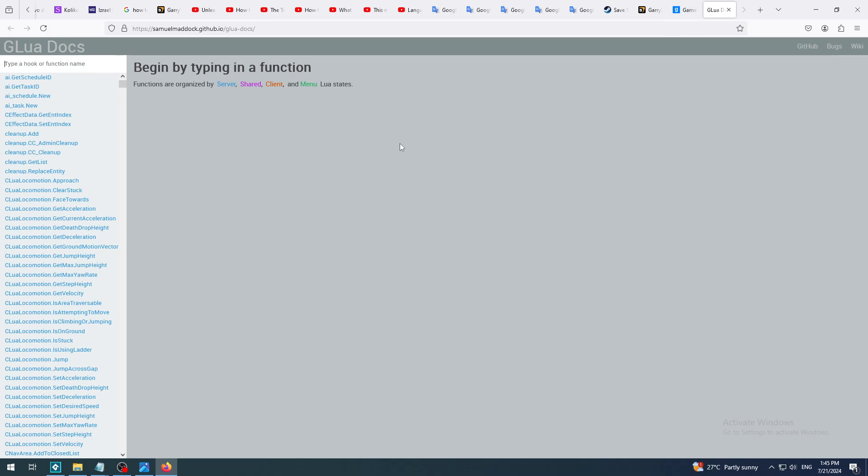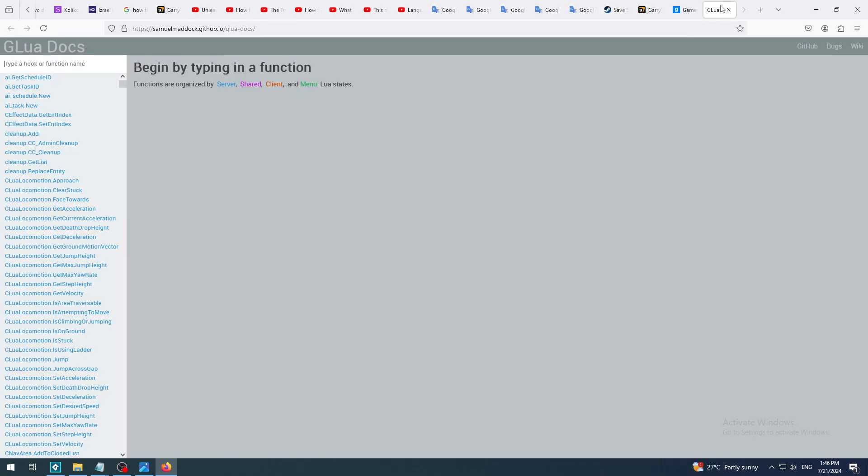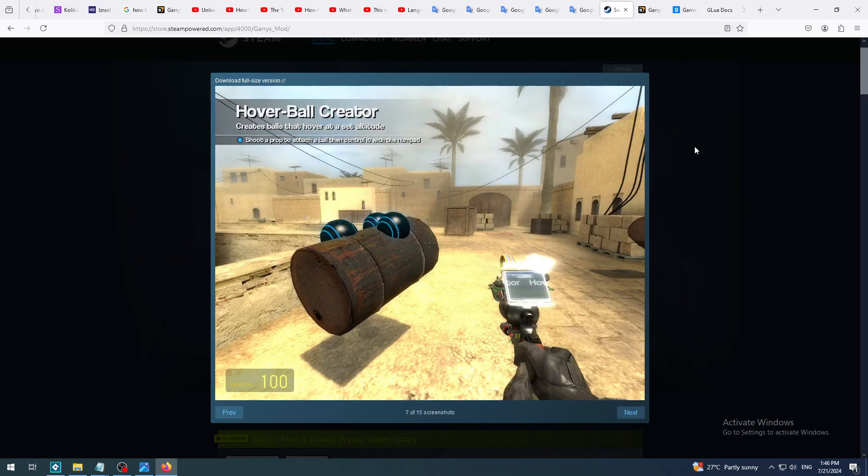You can not only use the models and features in it, but also import or change your own models and add code to create custom features. To do that you use a coding language called Lua - or more precisely, it's a scripting language that was added on top of this game and engine.